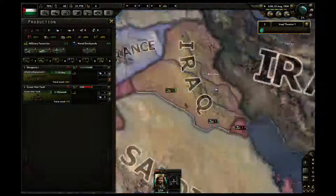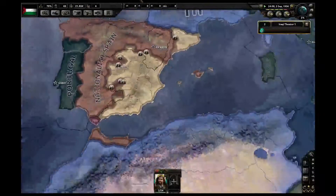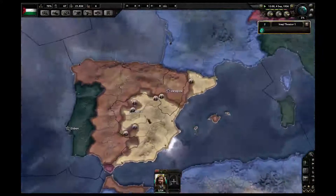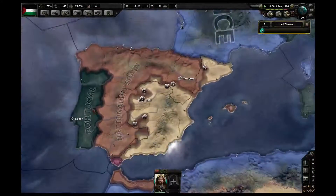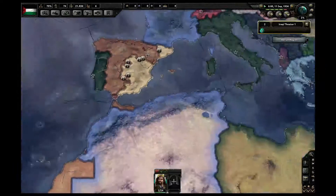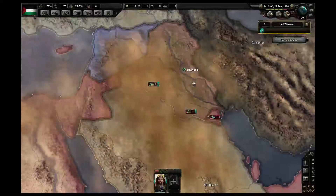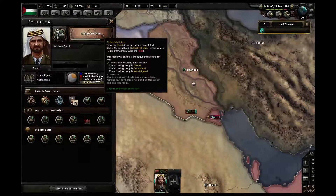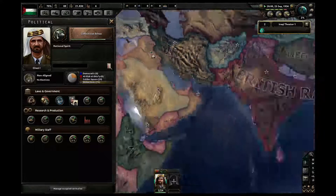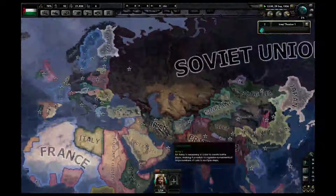Italy took Ethiopia. Let's look at how Spain is doing — Nationalist Spain is wrecking, as usual. I wonder if in some scenarios Nationalist Spain can declare on Portugal. It would make sense to expand there. Okay, so this is the setup.